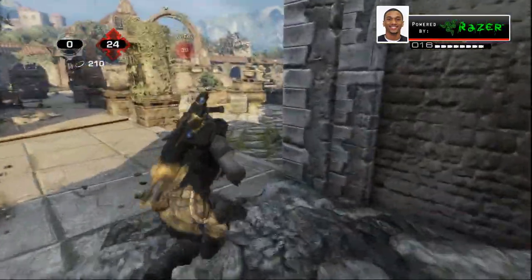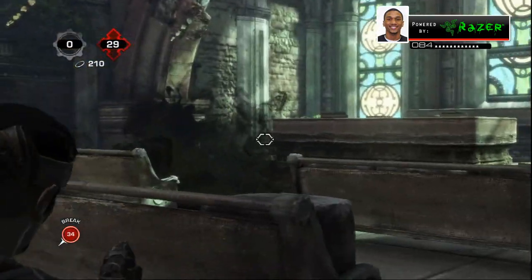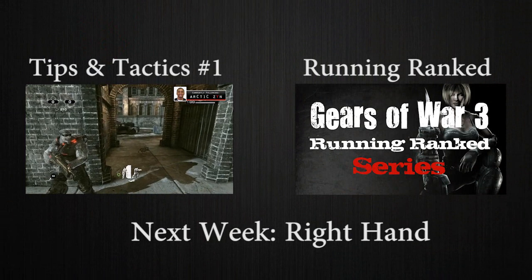One last secret spot you might find useful — depends on what game mode you play — but you can throw an ink grenade from Mercy outside the church, inside at the altar.